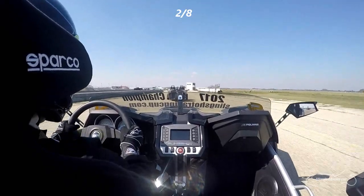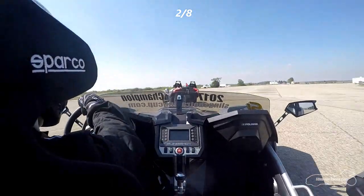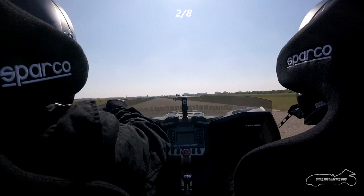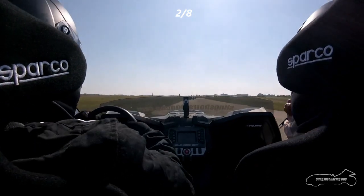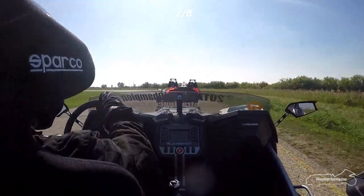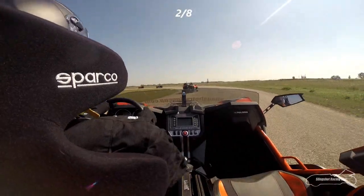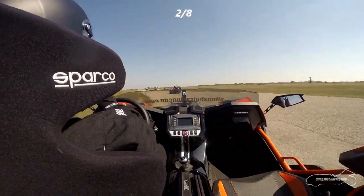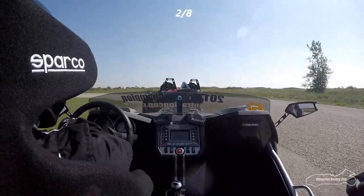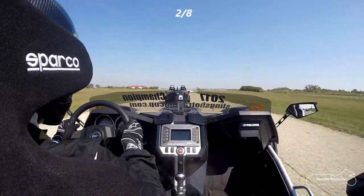Starting lap number two now. Down to turn one — Kraut getting a little bit of a run on Rickard, but not quite enough to pull up alongside this time. Riding with Crooks — you can see first and second have moved just out of his reach. He's a little bit frustrated. Kraut is hustling Rickard along into turn number three, heading into the W section on the racing circuit. Both Miller and Thiessen are getting out of shape there, with Thiessen just ahead of Miller at this time.